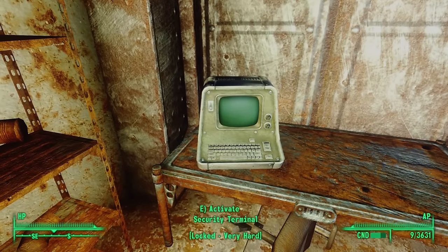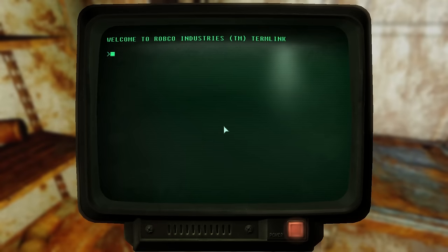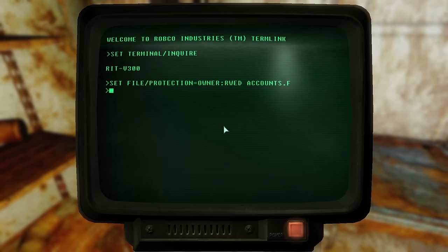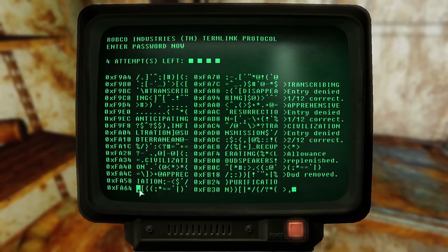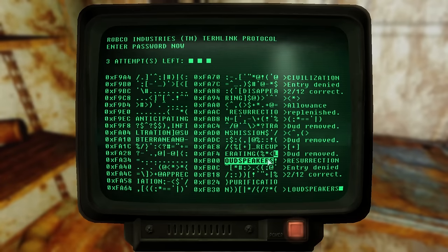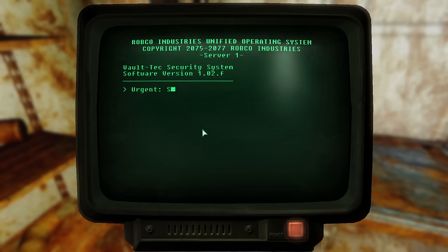Were they killed by other vault dwellers who had gone insane? And if so, why didn't these ones go insane? There's a shelf to the east with junk and scrap; to the southwest are three lockers, but all are empty. All that's left in this room is a very hard-locked security terminal — this requires a hacking skill of 100 or more — but if successful we only find one note: 'Urgent Security Notice.'